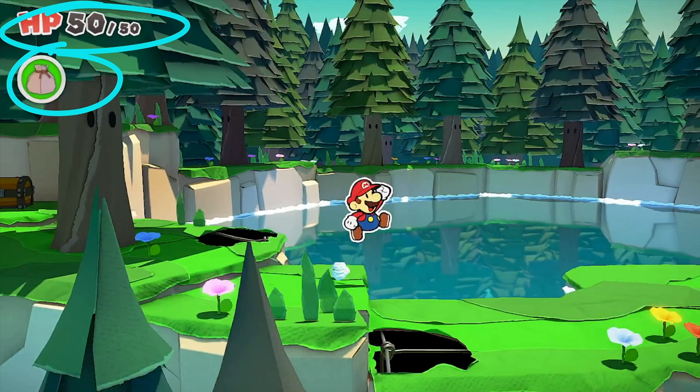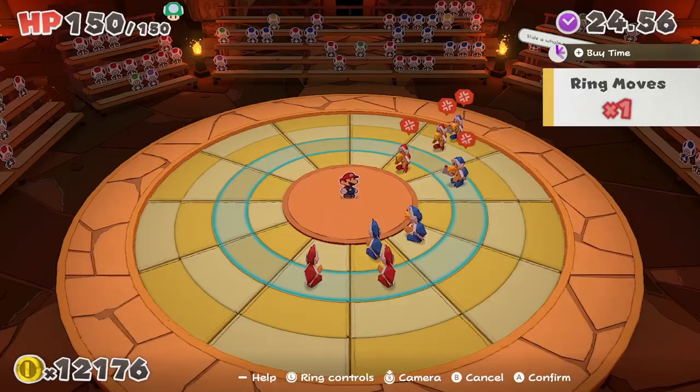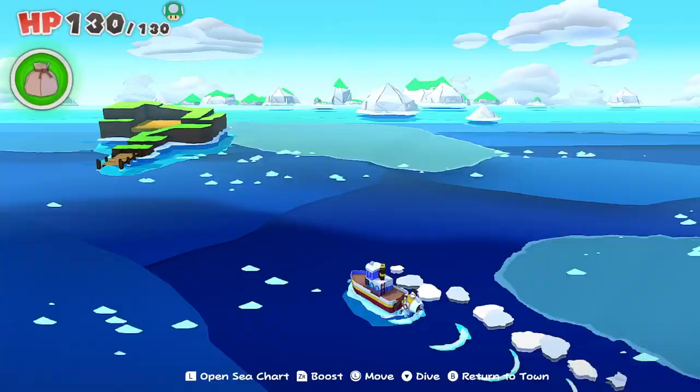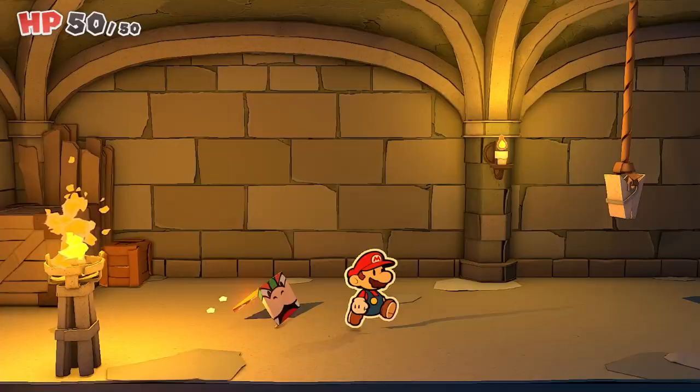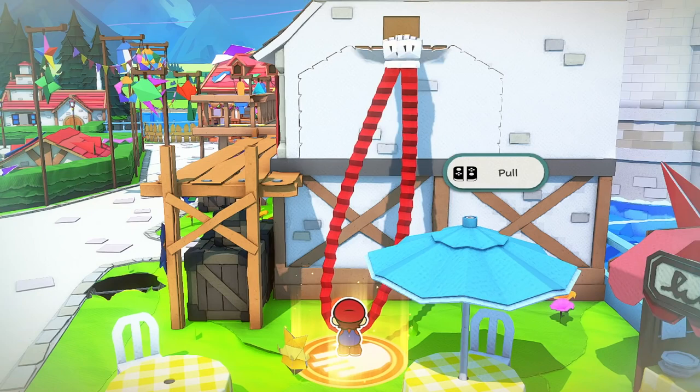Look at these shots from Paper Mario: The Origami King. This shot is the first player-controlled gameplay in the trailer. The health meter and item HUD indicates this is real gameplay, but does not much else than that. It's a Paper Mario game, so it should be no surprise there's a health meter of some sort. And yet, several shots in this trailer include these HUD elements. This shot is here to show us Mario can pull down perforated cardboard, but do we really need to know what buttons to press in order to do this?